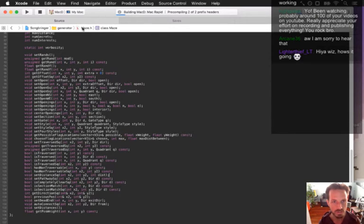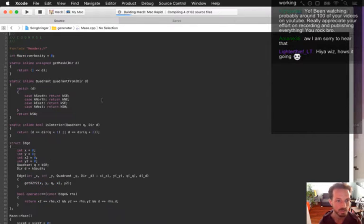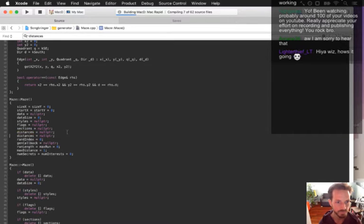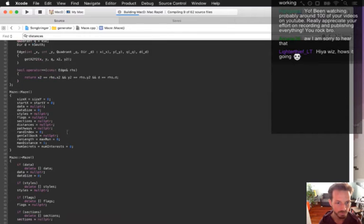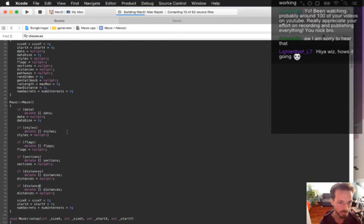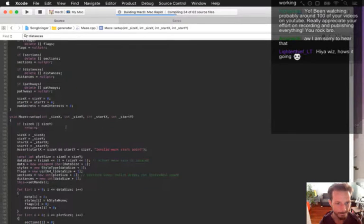Let me start writing and implementing the functions. We'll mimic what distances is doing, so it'll be pathways — initialize to null — then if pathways, delete pathways, and also handle creating the pathways.